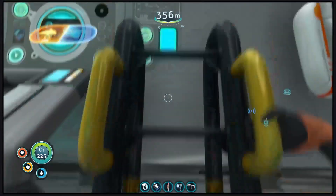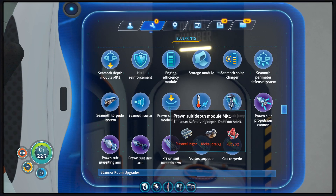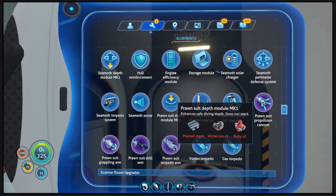I actually just realized I need to make Module 1 before I can make Module 2. We need Nickel Ore to get Mark 1, not Kyanite. If we had this on the Prawn Suit, we could have probably gotten the Kyanite without worrying about the Prawn Suit trying to squish up on itself.